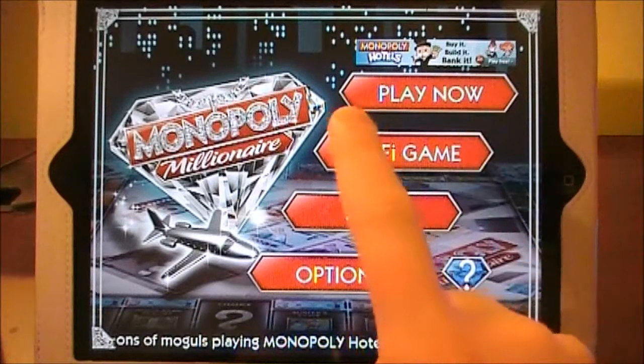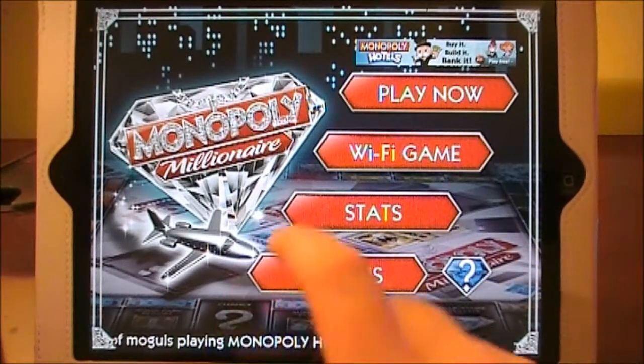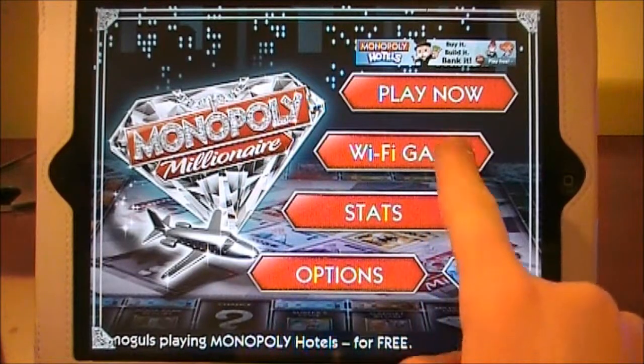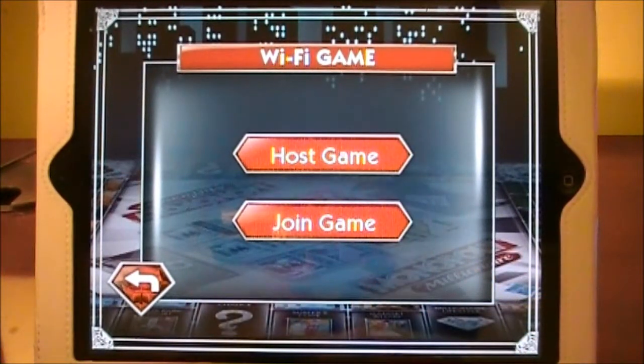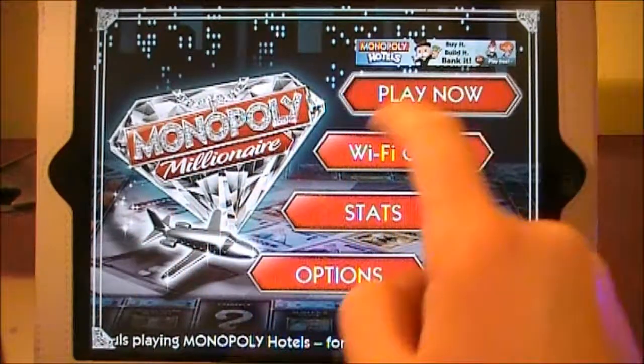Here in the main menu we have a few different options: Play Now, Wi-Fi Game, Stats, and Options. We can play a game over Wi-Fi — you can host the game or join a game over Wi-Fi, which is a pretty cool option. We'll just play now though.